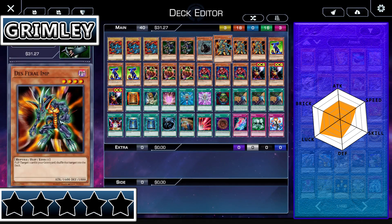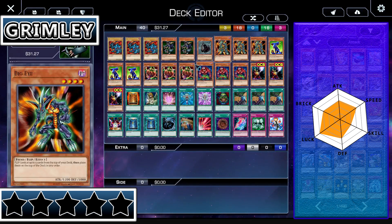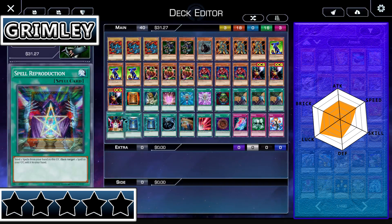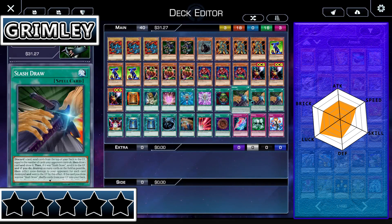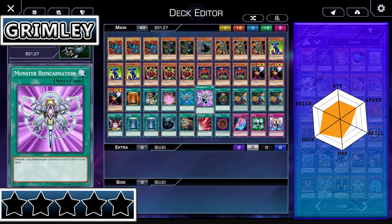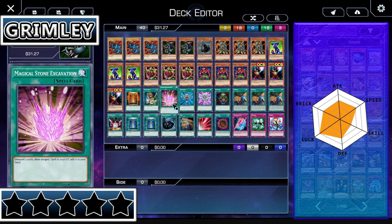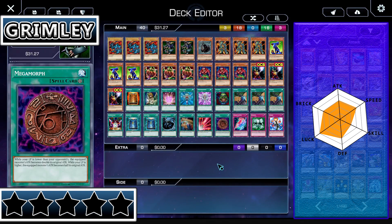The speed stat's pretty good, because he's got Desferal Imp for searching, Mystic Tomato for floating and searching, Big Eye for rearranging, Magical Stone Excavation, Spell Reproduction, Reload, Slash Draw, and Monster Reincarnation. He's got a lot of stuff to just speed himself up, so he's a little above average when it comes to speed.